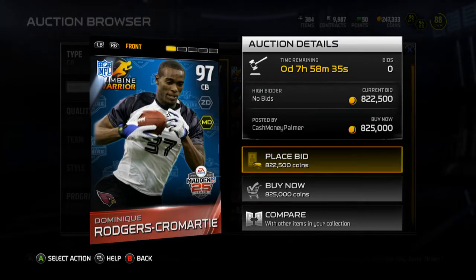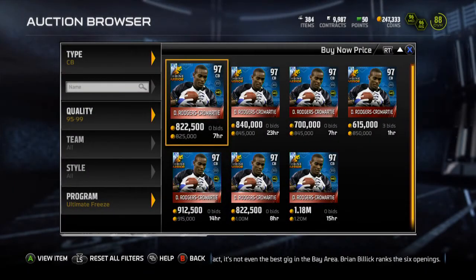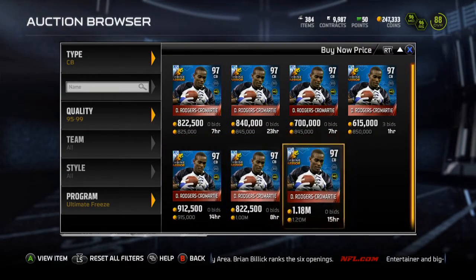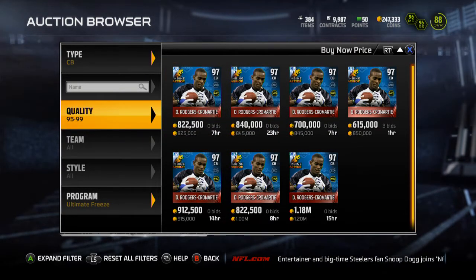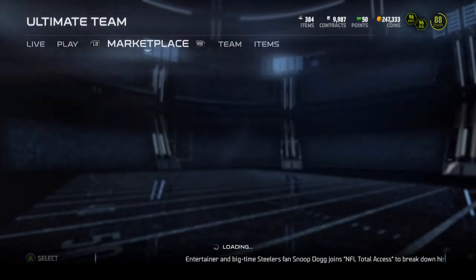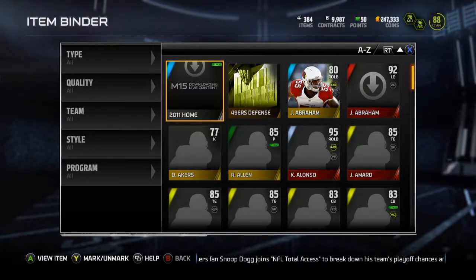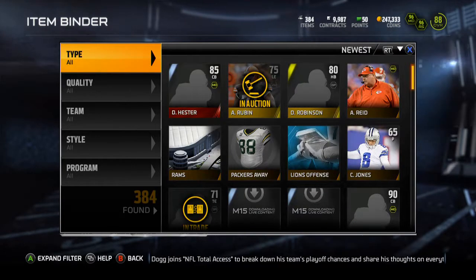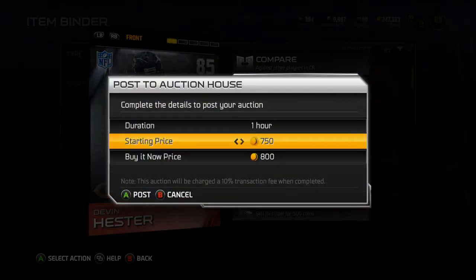This is just an all-around beast card, but I've got to get my boy Charles Woodson first before I worry about picking up maybe this DRC. I probably won't pick him up, but it's a card I might consider. I'm going to get my Woodson. You know what — I'm going to sell that Devin Hester. I'm not going to use him. I'd rather have a Bears fan or somebody who really wants him have him. So let me throw him up here — Devin Hester.